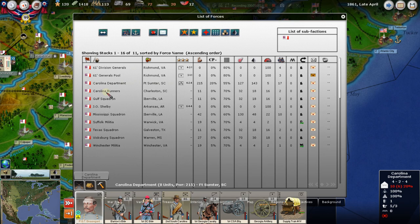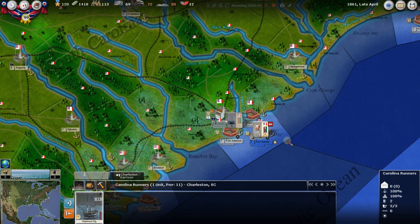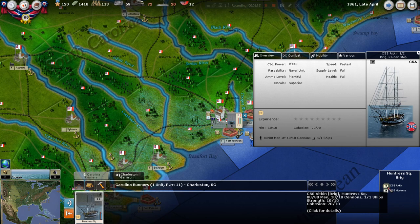We've got our army at Sumter. Now you start to see Carolina runners and the Gulf Squadron. Let's click off land units so we just have naval units — these are units we have not done anything with yet. Let's go to the Carolina runners. These guys can be blockade runners. We're going to click on the Hunter Squadron brigade and look at its elements.